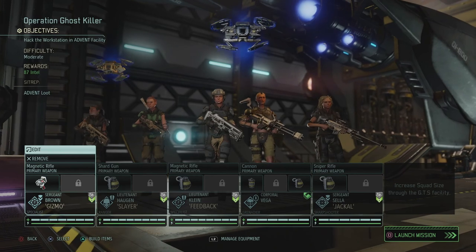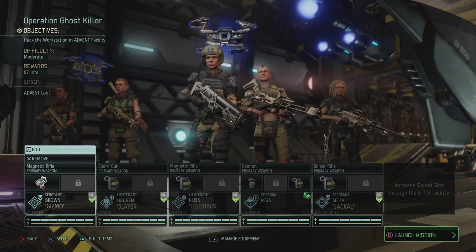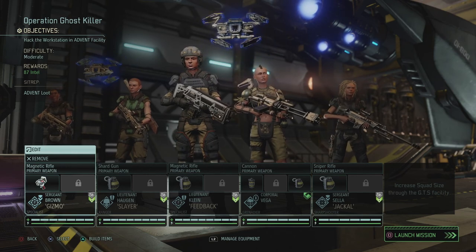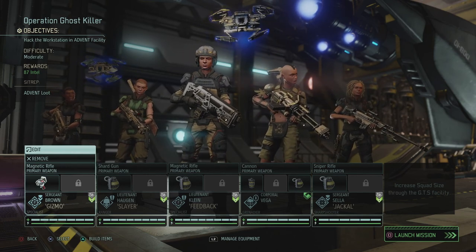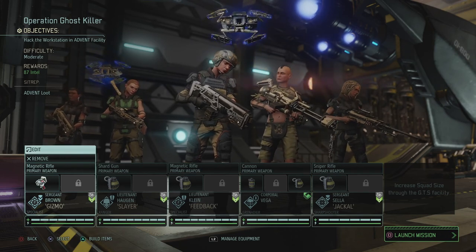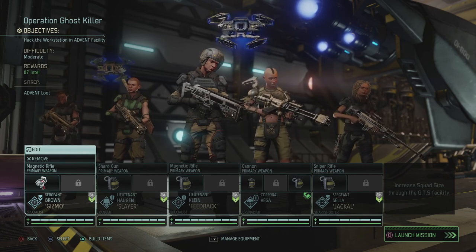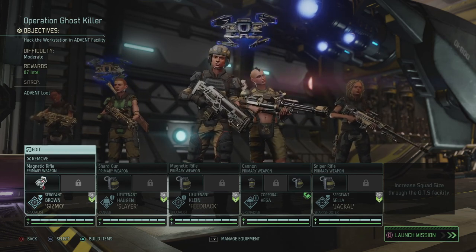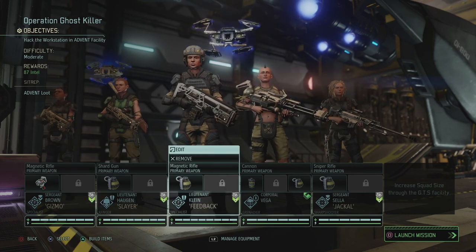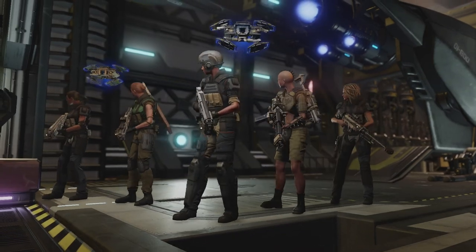Hey, what's up everybody? My name is Trofen at the Babbling Belgian and welcome back to XCOM 2 the Valkyrie playthrough, where we only deploy female soldiers. Today we're gonna go on Operation Ghost Killer where we need to hack an Advent workstation inside one of their facilities. It's a moderate difficulty mission, there is extra loot, and we get 87 intel if we complete this fully. We're gonna take two specialists, a ranger, a grenadier and a sharpshooter. The two specialists are gonna help out in hacking that workstation. So without further ado, here we go.